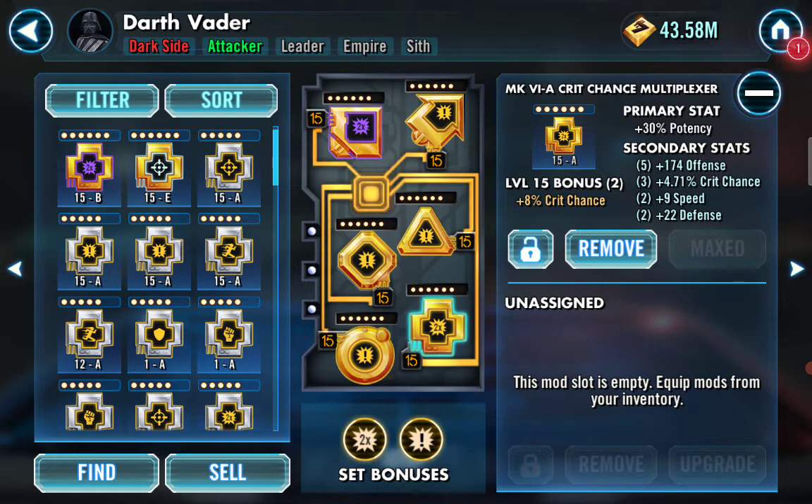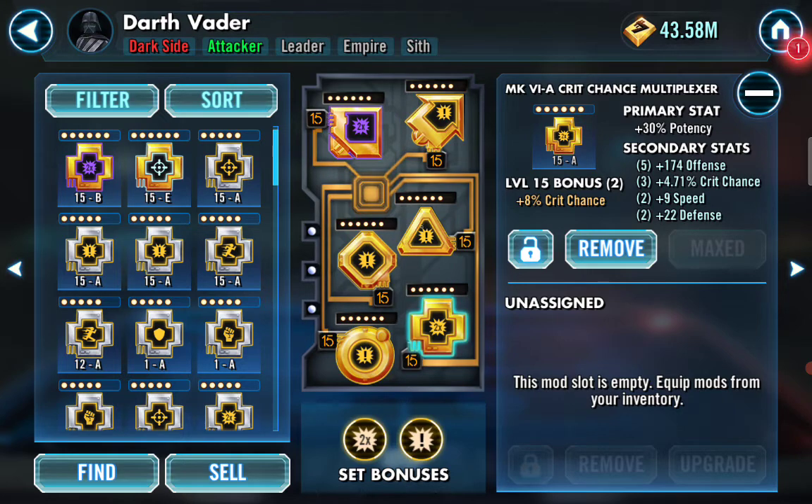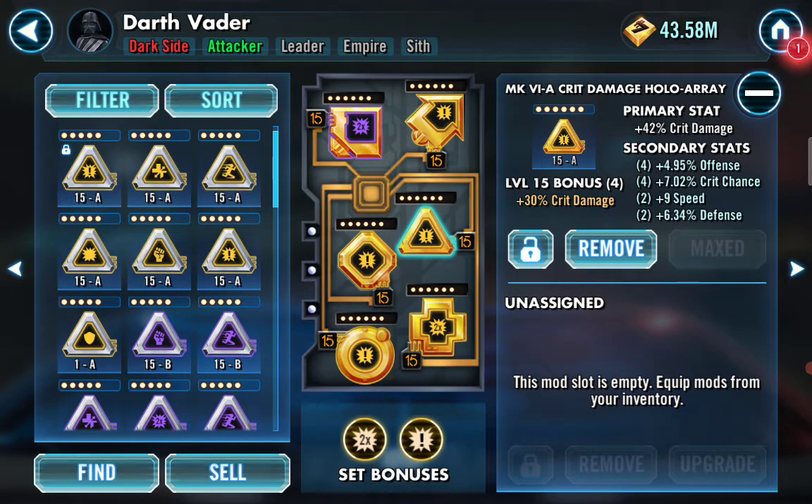We want offense, offense percentage, crit chance, and speed — that would be an awesome mod. Now for the triangle: for the algorithm to hit really hard, it has got to be crit damage. That's how I'm doing over 2 million damage in Squad Arena. In the secondaries, you want offense, crit chance, potency, and speed. If that defense secondary were potency, this would be a god tier mod, and I'd keep that 9 speed and work with it. It's got good offense and great crit chance — if that defense was potency, it would be amazing.